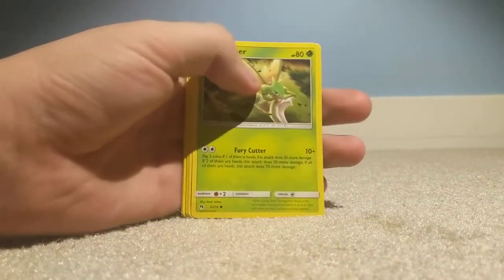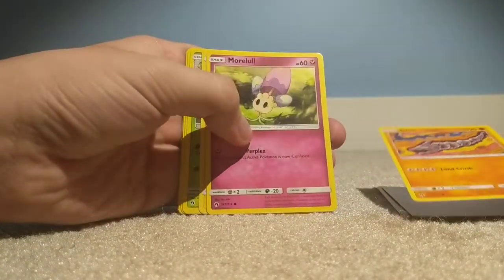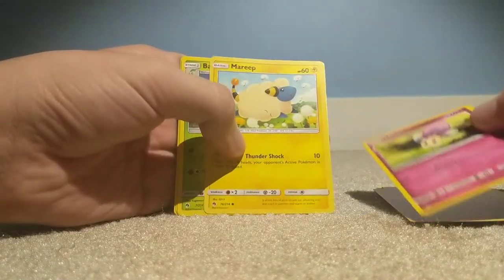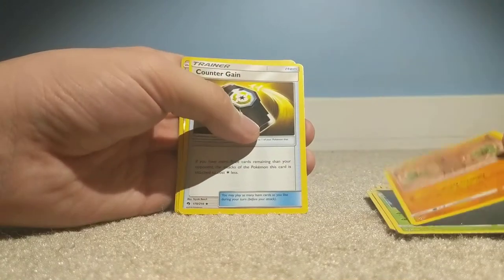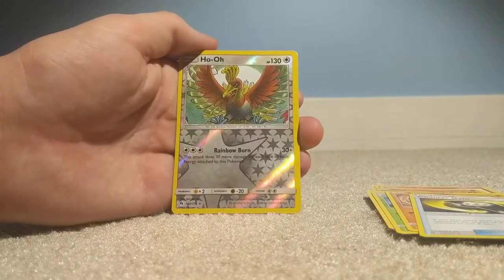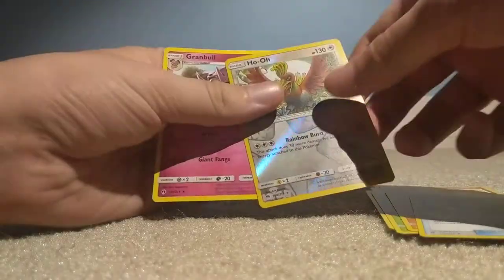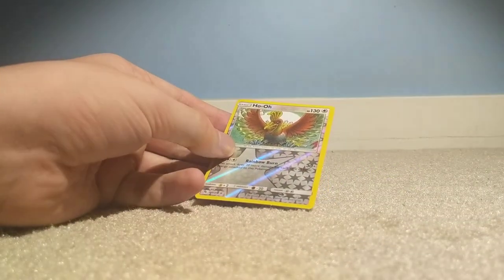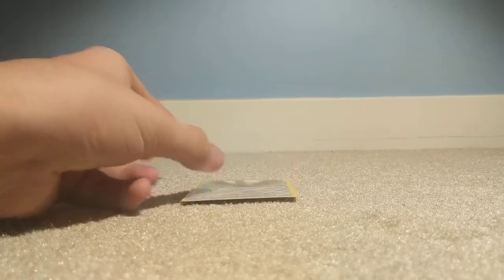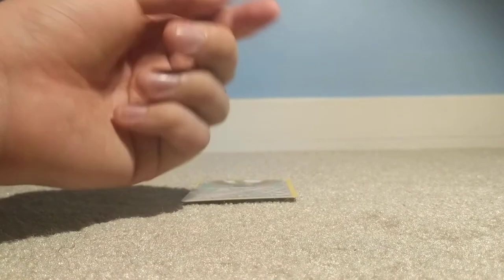All right, so we've got Scyther, Merill, Onix, Moomoo, Marill, Bayleef, Pseudo-Woodle, Counter Gain — oh, that's a pretty nice one. This is a reverse holo rare, and Granbull, so that's not too bad. This is really nice stuff. I got a Water Energy. All right, so that was Lost Thunder. Next will be Cosmic Eclipse.